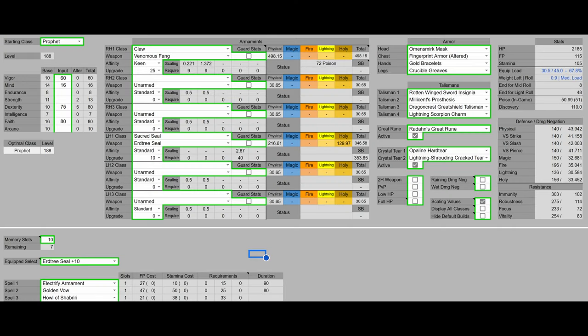For my improved build, we have 60 Vigor, because that's the Vigor Softcap. We have 16 Mind — Mind is just a dump stat, so since we're already meeting the Softcaps on our other stats, we're investing those last points into it. We have 80 Dexterity, which is the Dexterity Softcap for Keen, and that's going to give us the best damage on our weapon. We also have 80 Faith for Electrify Armament, which is going to give us the best lightning damage.